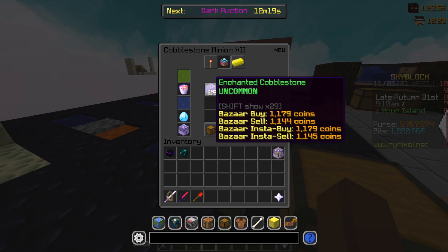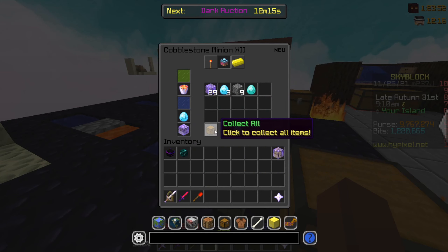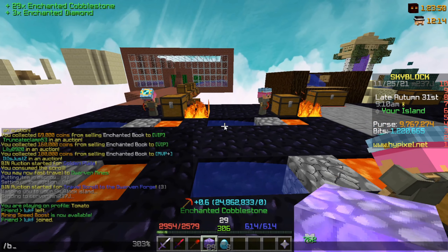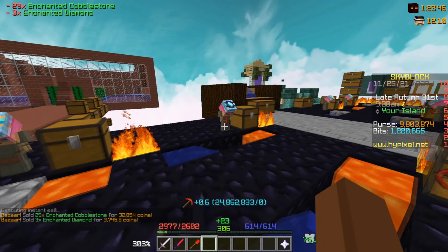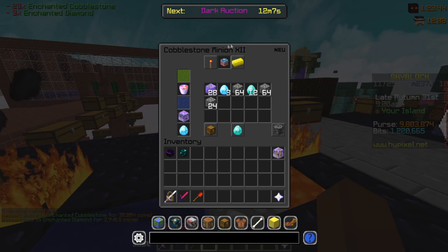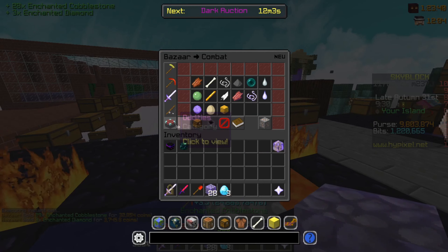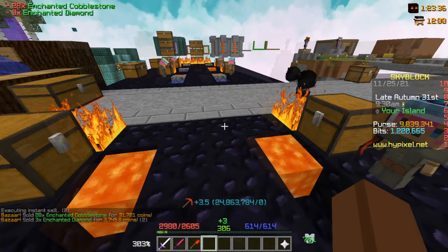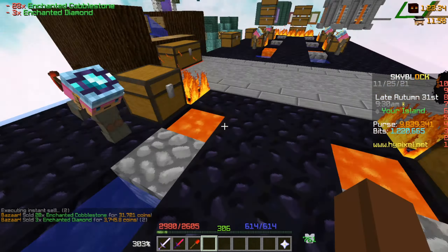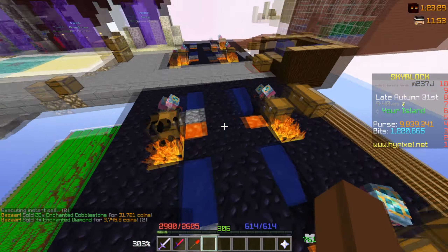I left these minions AFK for about 11 hours. This one is with an enchanted lava bucket — we're gonna quickly claim all, sell, and that's 36,000 coins. Then we also have this tier 12 one with a plasma bucket making 35,000. Cobblestone minions are working really oddly, especially with this setup I'm using.